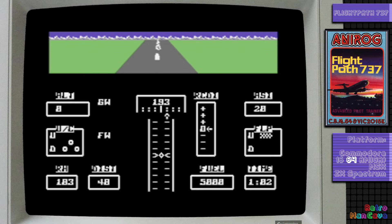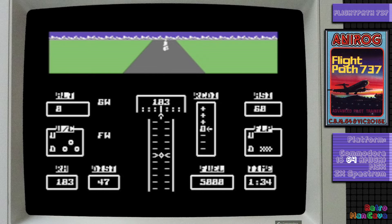And here the true nature of the game begins to unfold. It looks like we're lined up on the runway and can blast off to take off — well, that's not the case, because the top strip representing the window means absolutely nothing. Our heading here is 188 degrees, the runway heading is 183 degrees, even though it looks like we're straight. You'd think you'd be able to look out the window and see you're pointing in the wrong direction before you take off. But not in Flight Path 737, because this is a simulation of procedures, which really is as exciting as it sounds.